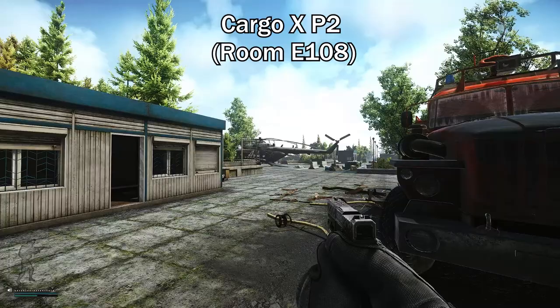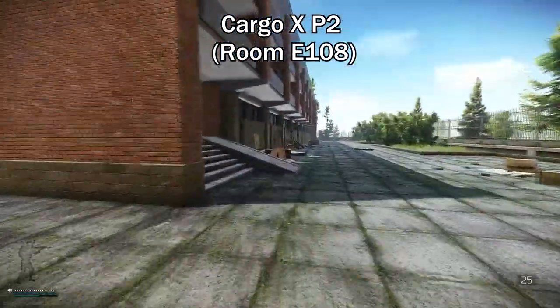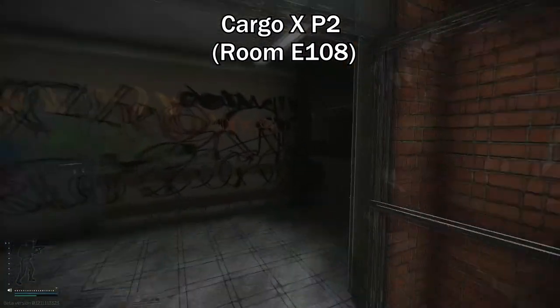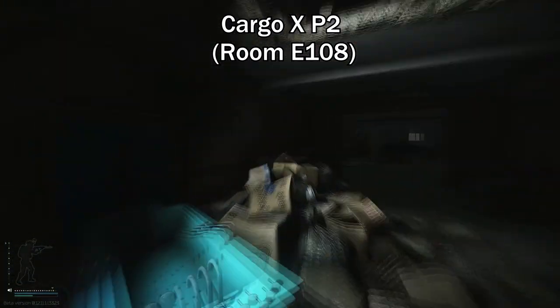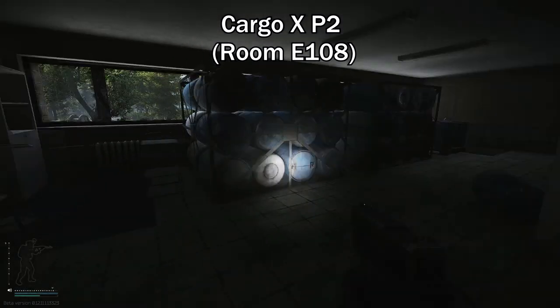For part 2, I'm right in front of the chopper again. You want to go to the first floor this time. Look for room 108, which is on your left. You want to enter the room — there will be a water barrel and your quest item will be on top of the water barrel. You want to grab that. Survive and exit.